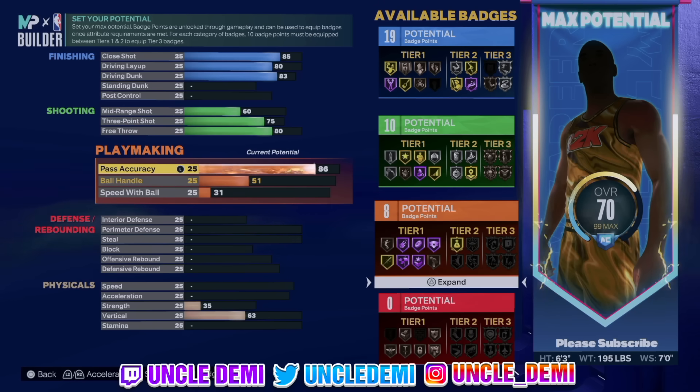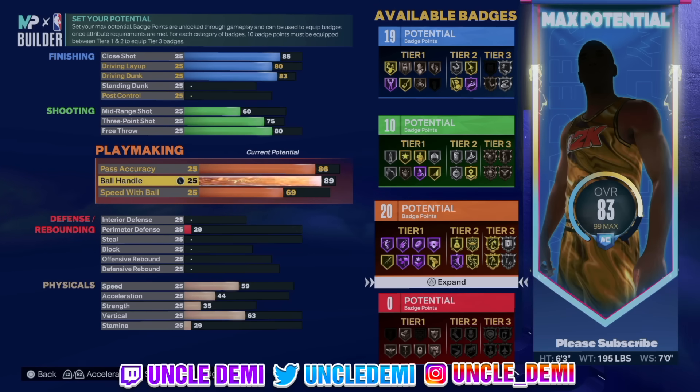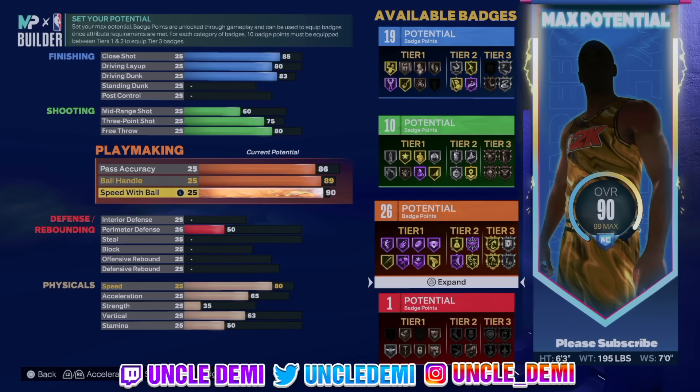Then what we're going to do — pass accuracy: you want to go high on your pass accuracy. Mike Wang also came out and said pass accuracy is going to be very, very dependent on how you pass. There's a variable in that, but the higher your pass accuracy the better. You want to have your pass accuracy very high just to get basic stuff like bail-outs. And then your ball handle, we're going 89. But again, this is a sacrifice — you might be able to go to 92 if you want to get Steph Curry animations. I just don't know how high my speed with ball would have to be to get maybe Westbrook or other dribble styles.